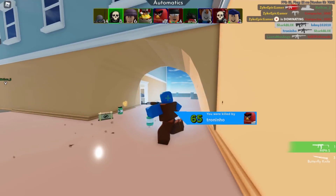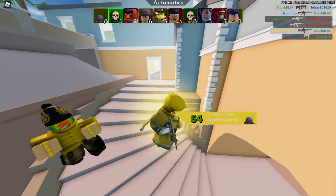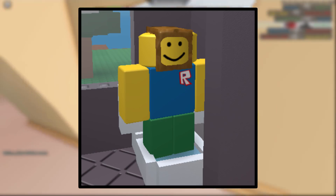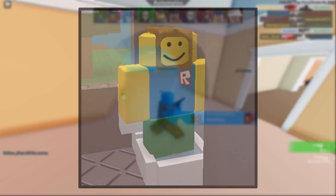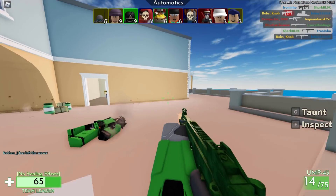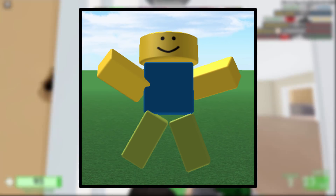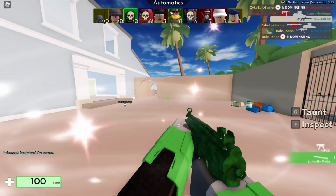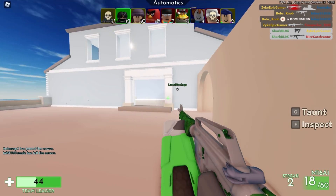First, I want to show some past head glitches — it's funny to look back at how they worked. This one was called the Stretched Head. The main glitch has been patched, but you can kind of still do it. It was working around 2014 and 2015. Back then it was free — all you had to do was equip the Roundy Head, which is free, and when you joined a game your head would just stretch out and look very strange.